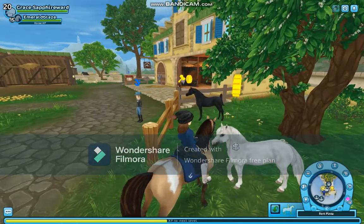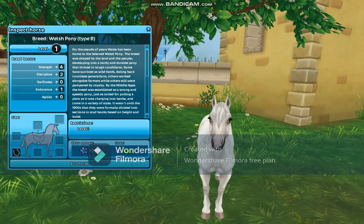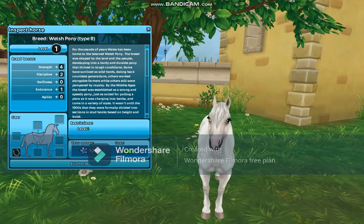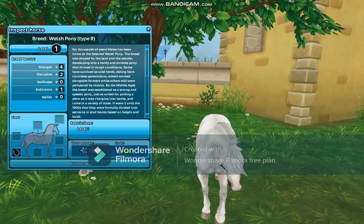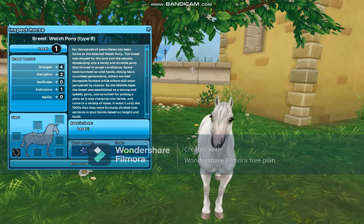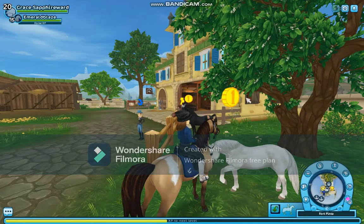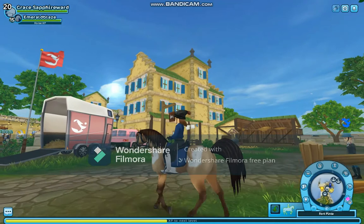So the first Welsh pony we have here is this white or grey one. It's really short and that face is super cute — you can see the little muzzle right there, look at those eyes! The ears kind of make it look off, but Star Stable did take their time on this. But this horse just isn't the one for me, so let's head over to Hermit's Cottage where the other horses will be.